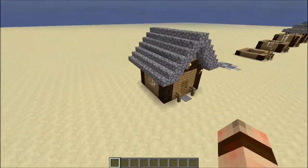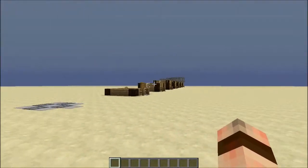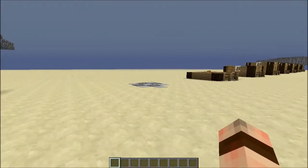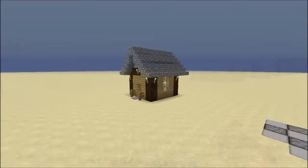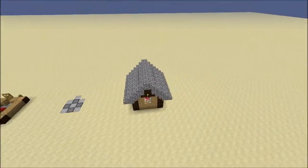On the outside we have a lovely roof, some torches, a window, and a pressure plate to get in and out. In this tutorial I will be building things step by step, and let's start off with doing a quick spin around the house.